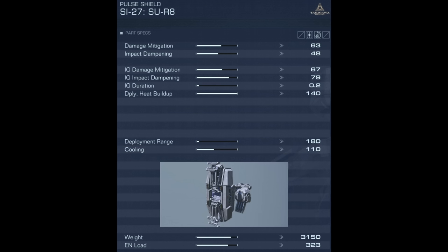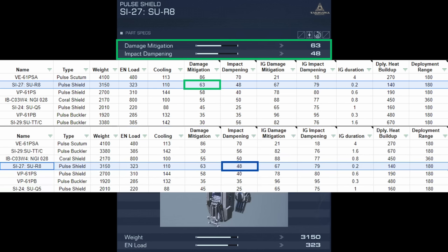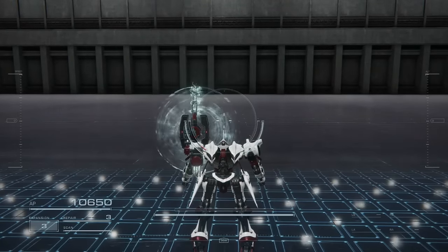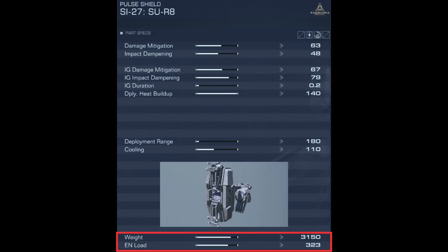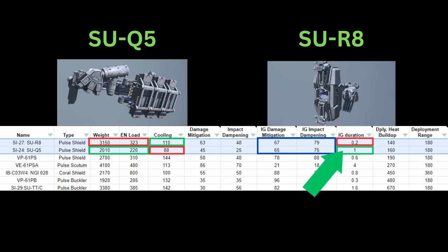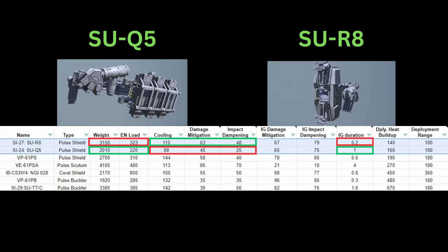The SI27SUQ8 has the lowest deployment heat buildup. Its normal damage mitigation is actually quite high, but its normal impact mitigation is mediocre. Its initial guard not only sucks, but only has 0.2 seconds of duration — and it's not even the cheapest shield nor does it have high cooling. Comparing it to the SI24SUQ5, since they both have low deployment heat buildup, the SUR8 only wins in cooling. The SUQ5's 1-second mitigation window is very lenient already, so the SUR8 is a horrible shield for initial mitigation — you would just take the SUQ5. The SUR8 is flexible in that it is fairly spammable and does better during longer holds when initial guard has dropped off other shields.